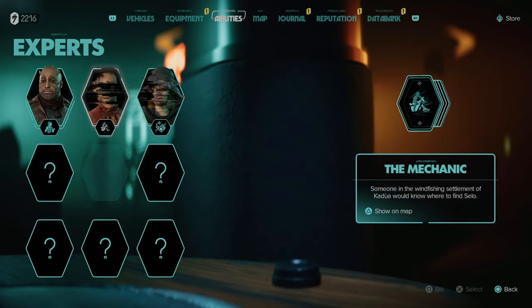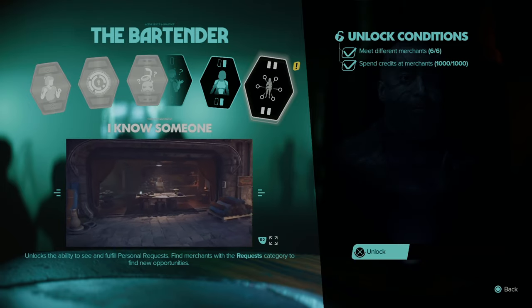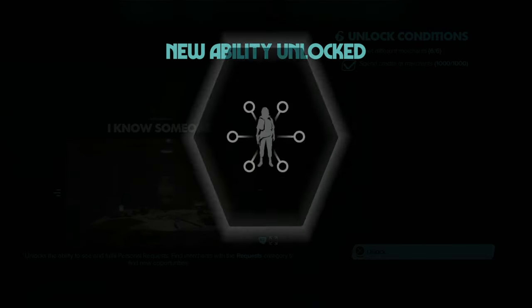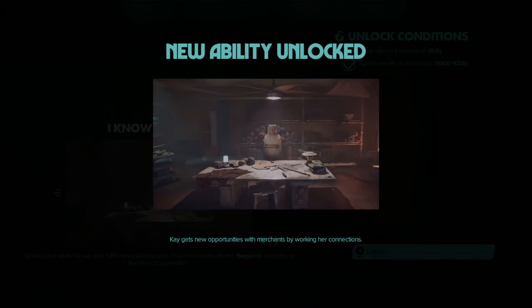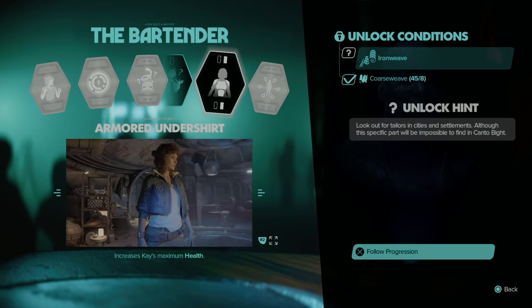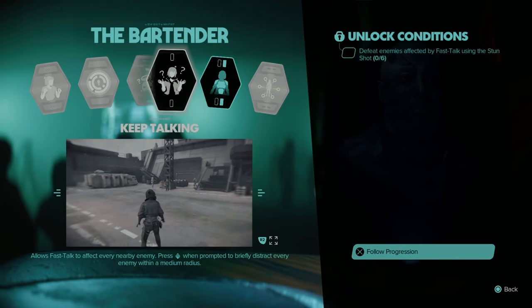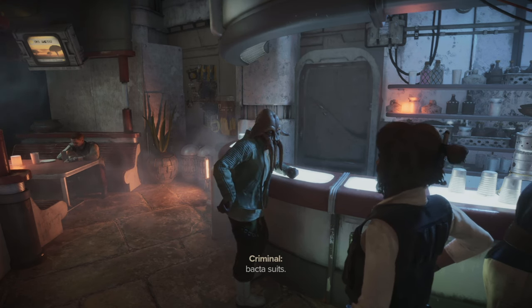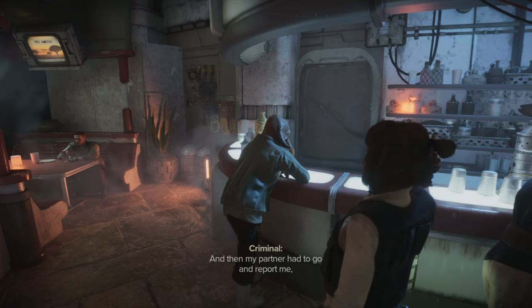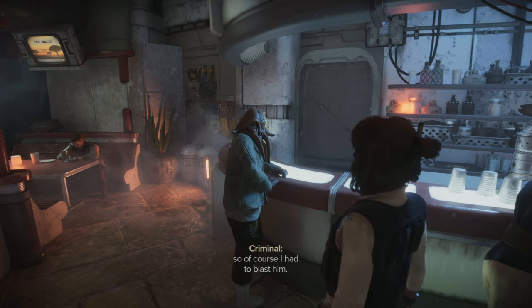Completing missions, I finish a challenge for an Expert — important characters you meet throughout the game who teach you new abilities and let you explore more of each planet. They come with challenges that reward new items, upgrades, new moves, or health increases. I meet a guy who tells me about his troubles with the Pikes and stormtroopers — his partner reported him, so he blasted him, and then his ship fell into a ravine.